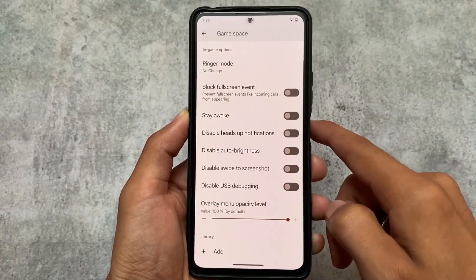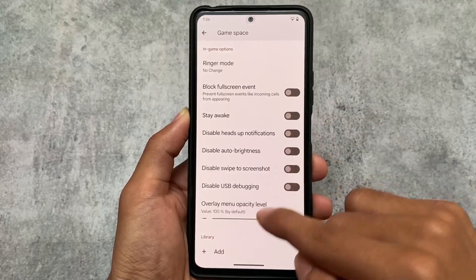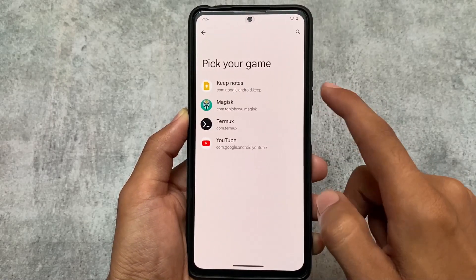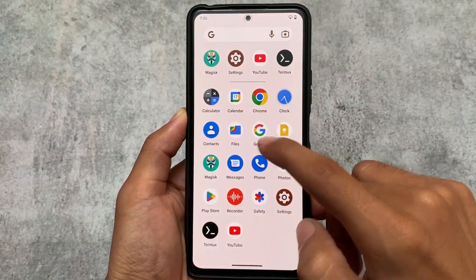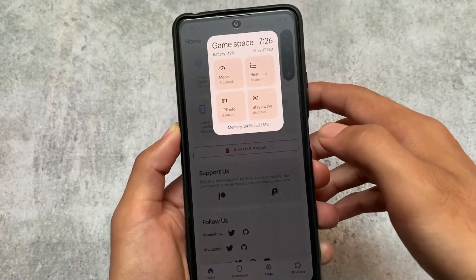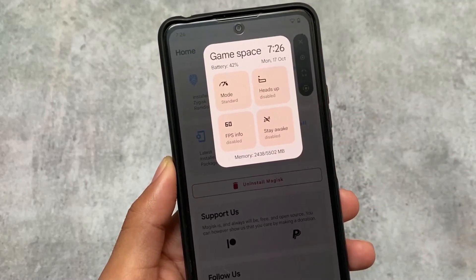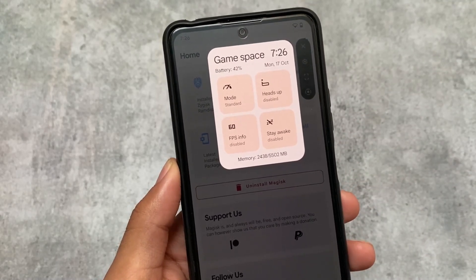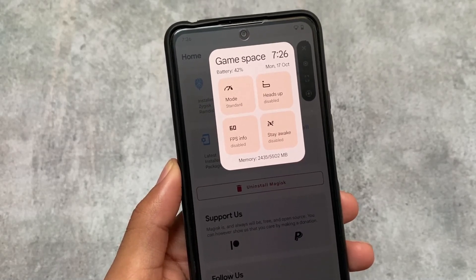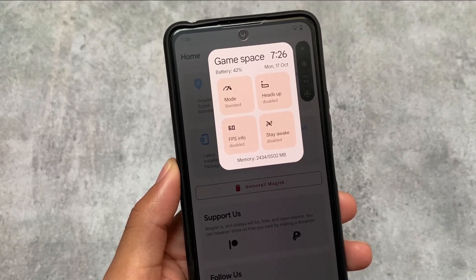This Game Space lacks notification mode customizations compared to Evolution X, but let me show you how it looks. I've added it to one of my apps since I don't have any games installed. In the settings UI you can see the time, date, battery mode, and RAM. The Corvus gaming mode is still better than this one, but overall it's a decent addition.